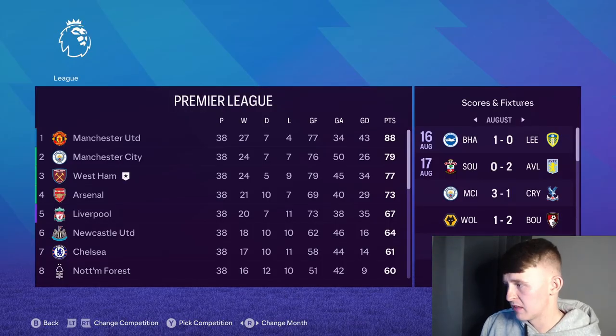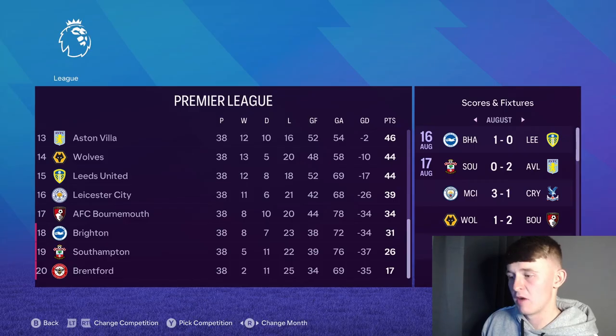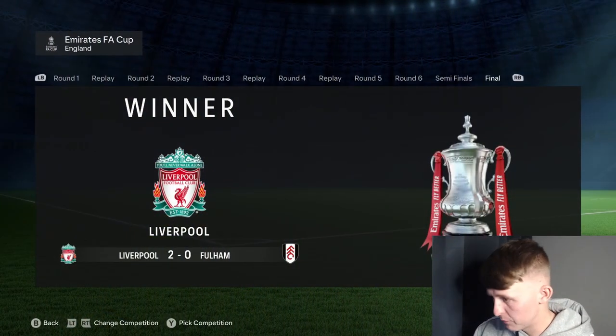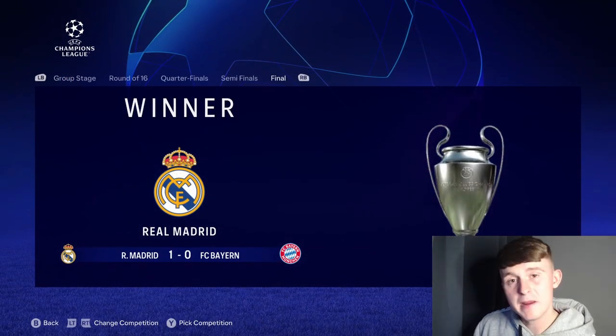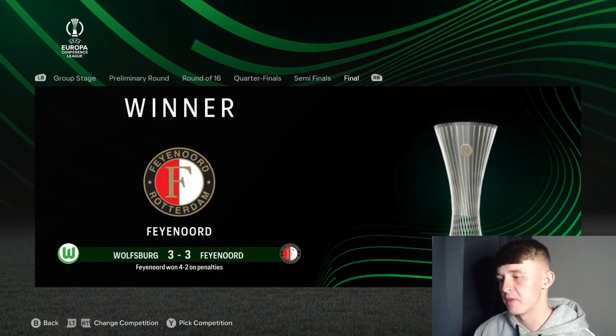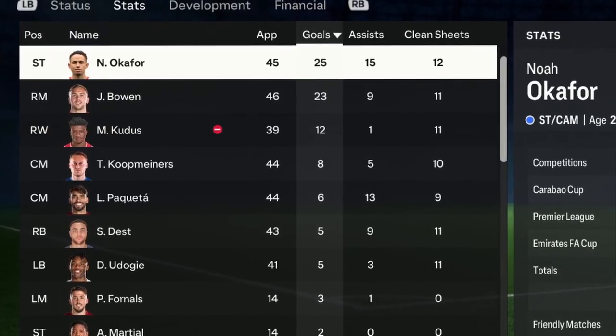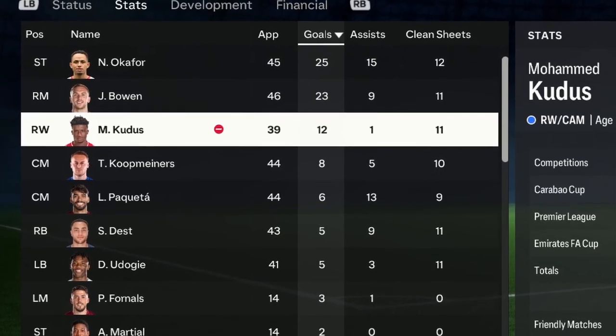Manchester United won the Premier League and Arsenal had a terrible title defence, finishing fourth. Brighton, Southampton, and Brentford were relegated — Brentford got only 17 points, which is shocking. The FA Cup was won by Liverpool, who beat Fulham 2-0 in the final. The Carabao Cup was won by Arsenal, beating Luton 3-1. Real Madrid beat Bayern Munich 1-0 to win the Champions League. Juventus beat Villarreal 2-1 to win the Europa League. And Feyenoord beat Wolfsburg on penalties to win the Conference League. Noah Okafor got 25 goals in 45 games and Jarrod Bowen got 23 goals.